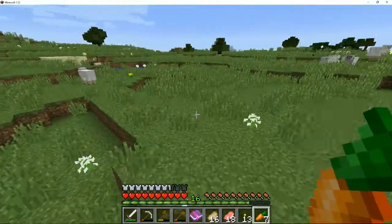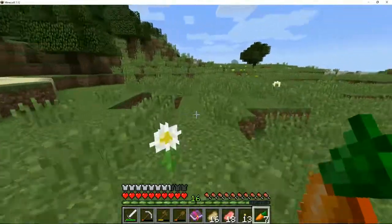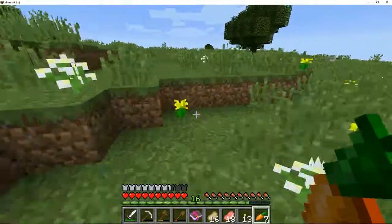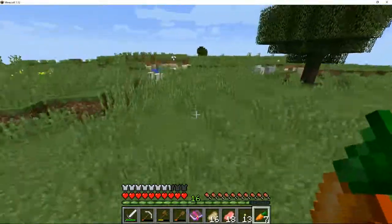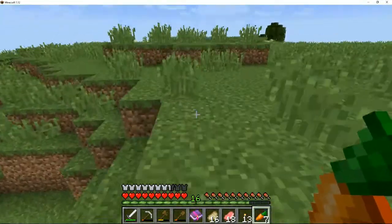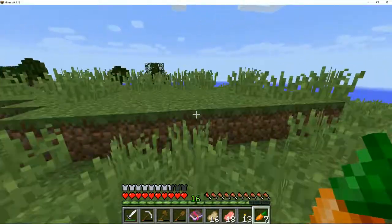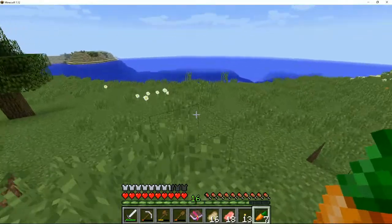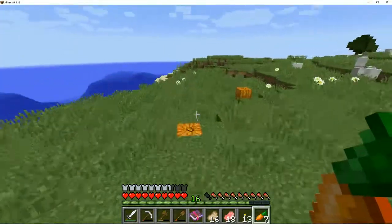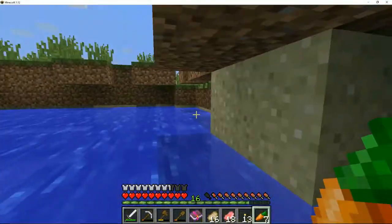I'm not finding much right now. We can go in the desert and look for stuff. There are loads of sheep around - if we need sheep we know where to come. There's a floating flower, don't know why that's floating. Is that snow over there? No, it's just sand. There are pumpkins - I'll leave those, I think we have pumpkins close to the house.